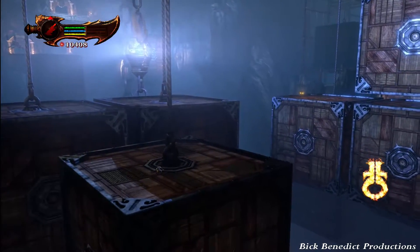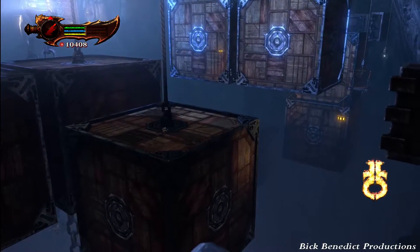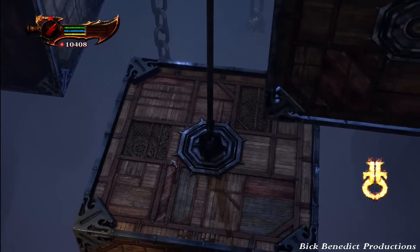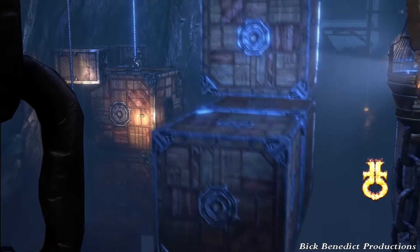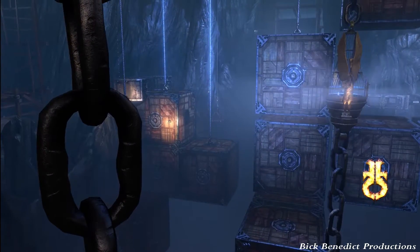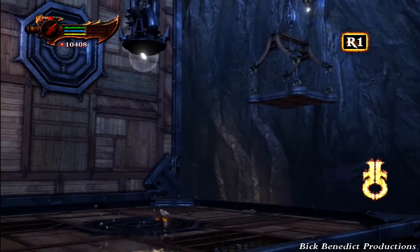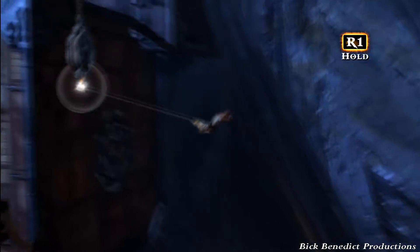So if you want the easiest time with this, especially on a Pain Plus run, you'll want to grab the Lessors, ram them into the Minotaurs, and then as you're in the process of ramming them, throw the Lesser into the Minotaur — that should knock the Minotaur off of the platform. It's a tried and true way. It's not 100% but it works most of the time, and you shouldn't have too much frustration with it.